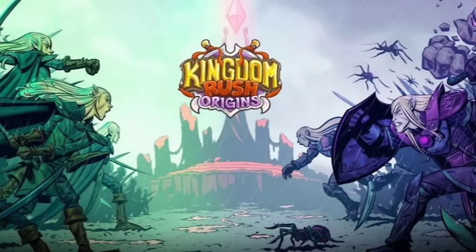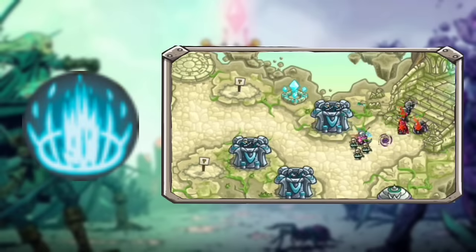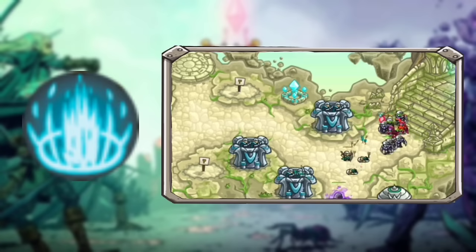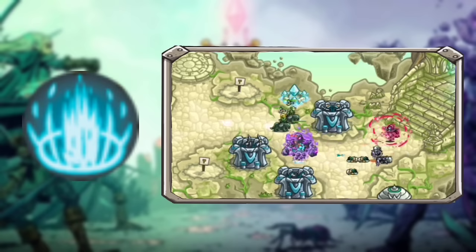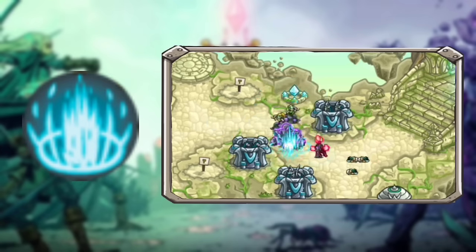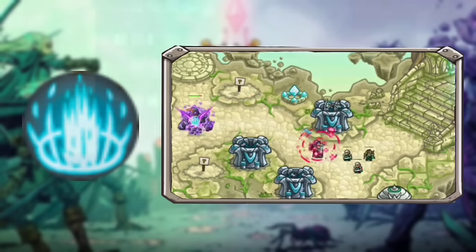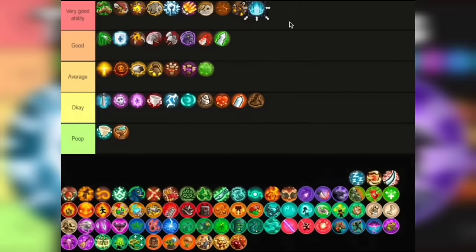Now we're gonna have a blast from the past as we go back to where it all originated: Kingdom Rush Origins. Here we have the Arcane Archers with Burst Arrows. Basically this adds area magic damage to the tower. I found this ability really helpful when dealing against Haraxer spam because of their armor. Some might argue this ability is bad because of the magic-resistant enemies in Origins, but the passive of the Arcane Archers is to remove magic resistance, so it's really not that bad — it's good actually. Damage is high and the cooldown is pretty short at around 12 seconds. With all of these reasons in mind, I'm putting this in Very Good tier.